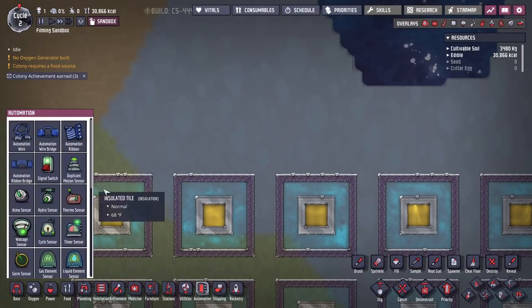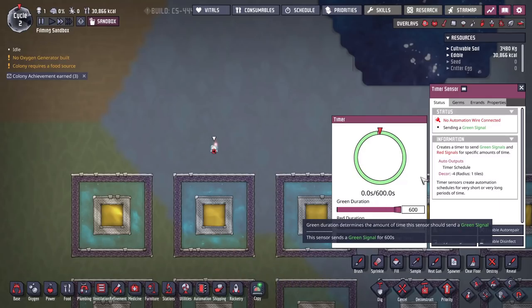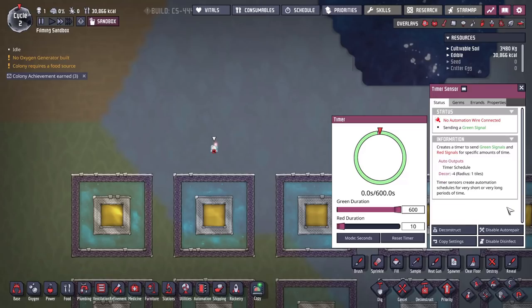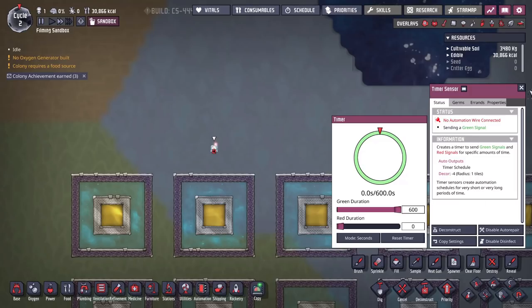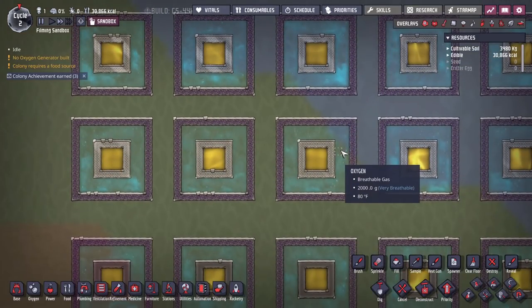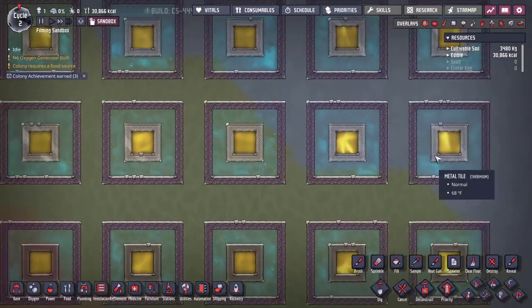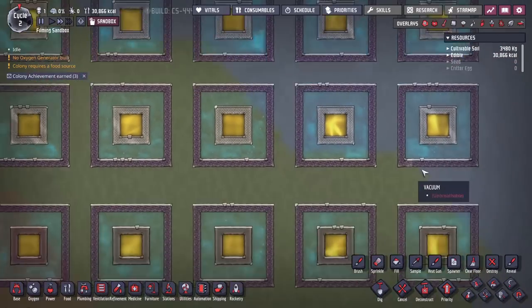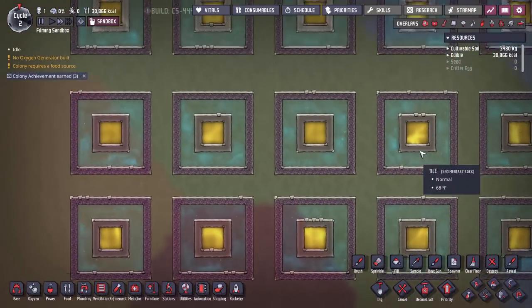I'm going to set up a timer sensor here just so we can help keep time. I'll set the green duration to as many seconds as I can possibly get — zero out of 600 right now. We'll be able to tell how much time has passed since I unpause so we can see how fast the heat transfer happens. Now that we have the first section set up — just how do all the tiles interact with ambient air and liquid around them — let's find out. Let's go ahead and unpause.